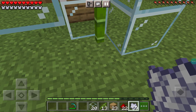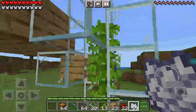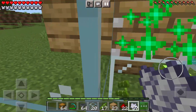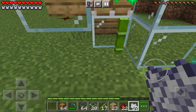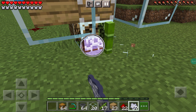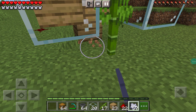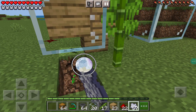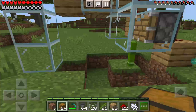Now all you have to do is place a hopper. As you can see, I've got some hoppers. It's a very easy farm, guys. You can go around and break the glass, then make a little hole. This farm works very fast.